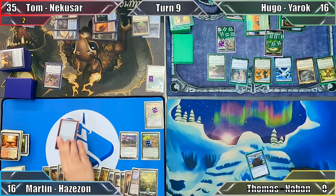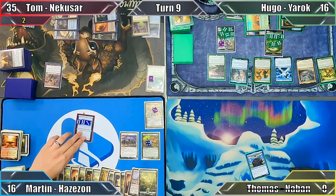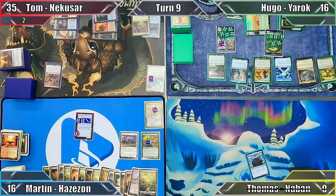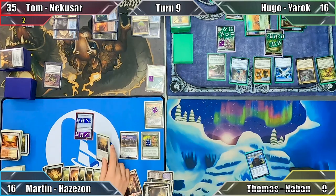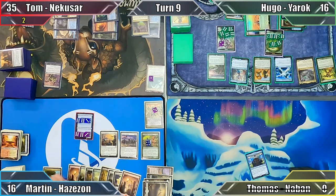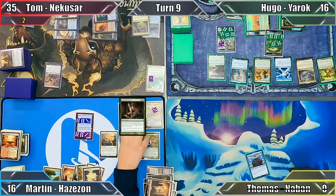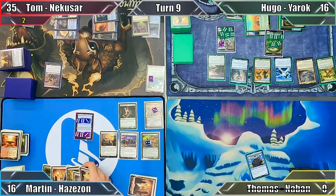In my upkeep, Hazazon's delayed trigger resolves, creating me 15 1/1 Sand Warrior tokens. Cathar's Crusade triggers 15 times, putting 15 +1/+1 counters on each of my tokens. I then cast Divine Visitation — imagine if you'd had that out before Hazazon's ability resolved, if only! Not yet finished, I cast Perilous Forays, and unable to cast any more cards before Tom makes me discard them, I end my turn.